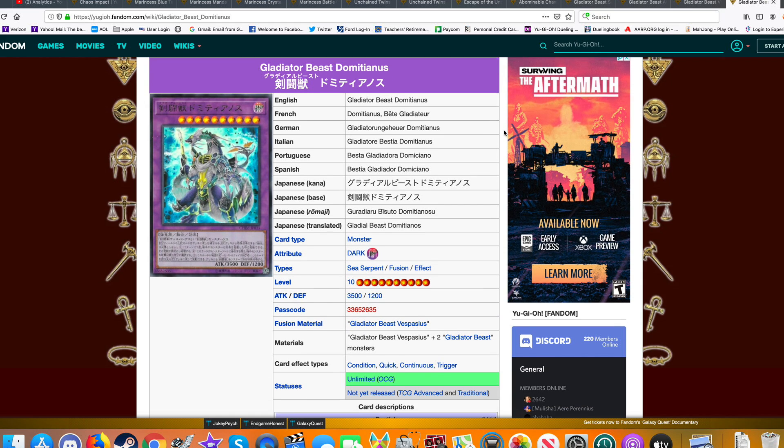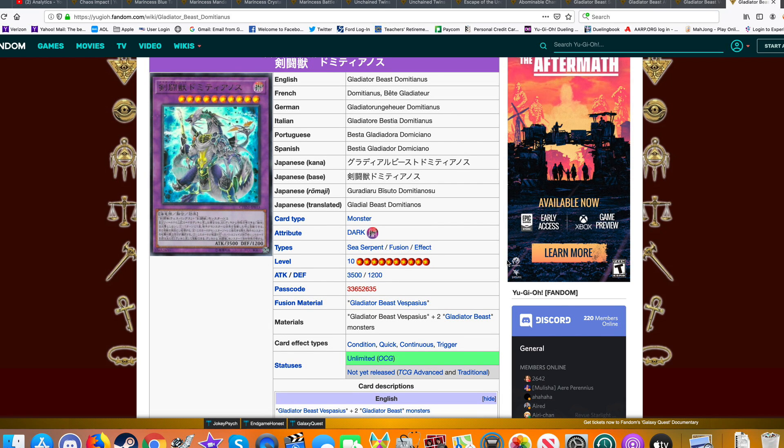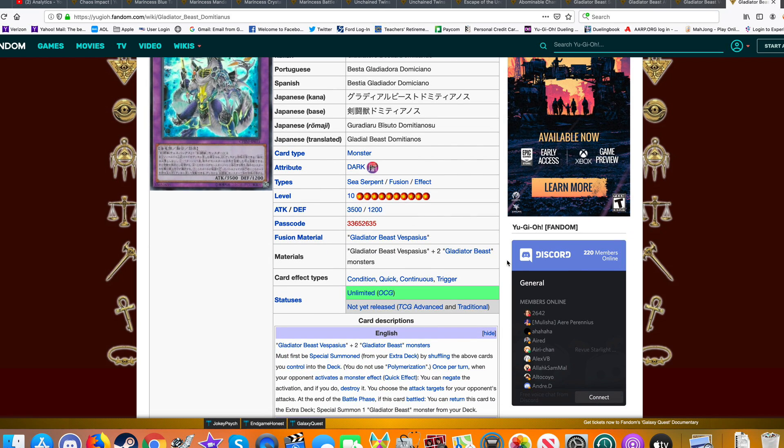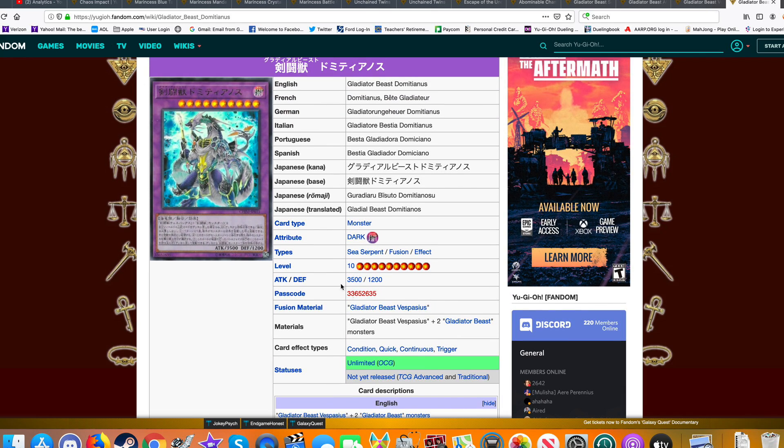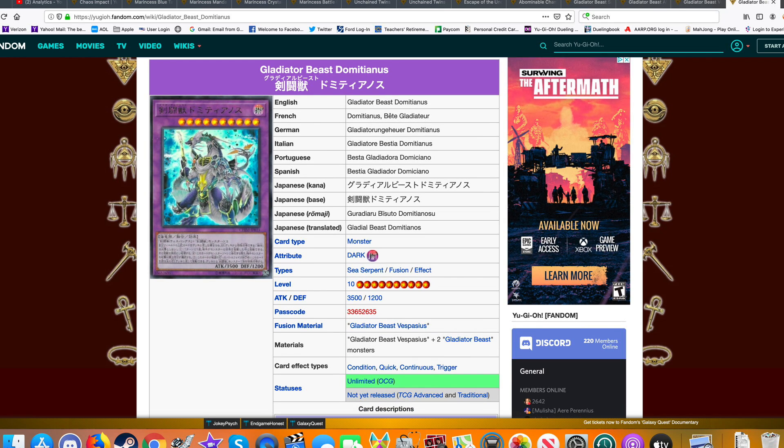The new Gladiator Beast fusion has 3,500 ATK — a huge attack stat. It also has a Quick Effect where you can negate and destroy monster effects, which is awesome. You can force your opponent to attack whatever you want, so you can force them to crash into this guy with 3,500 ATK. Definitely something I can see setting up.